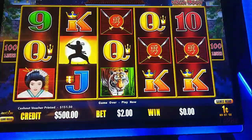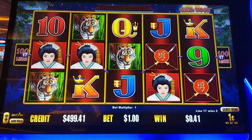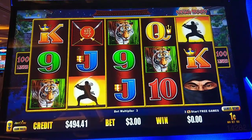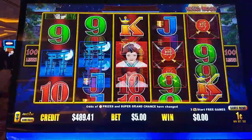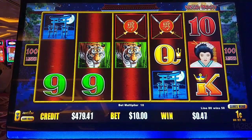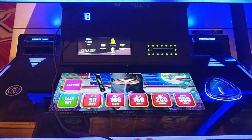On pennies, $1 to $10, here we go. I need three Ninjas in front of the sun for the free spins. $10 bet. Not so great — $0.02. Once again, $1 to $10.